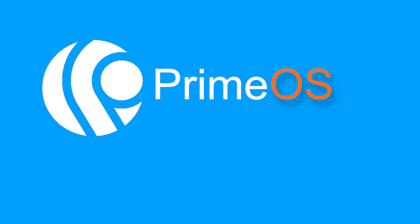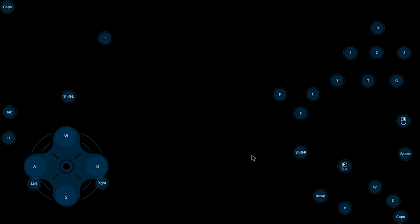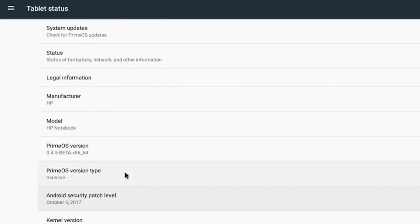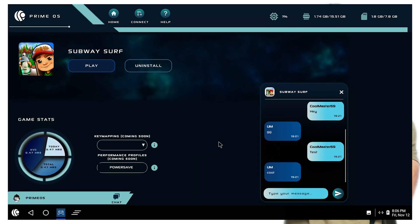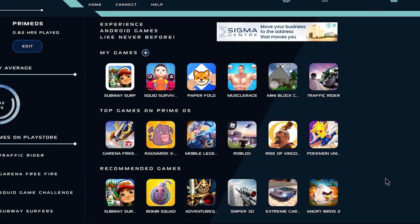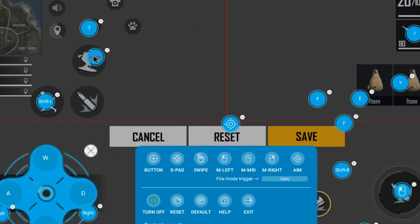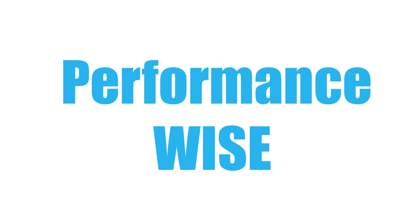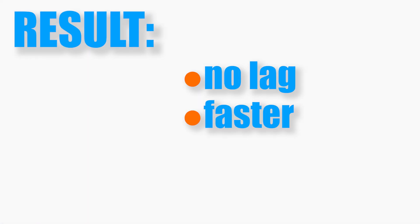First up is PrimeOS. Honestly, if you want to play Android games on your laptop or desktop, it's the best choice. You've got a taskbar, a start menu, and you can even move windows around, just like in Windows. It comes with something called Gaming Center — you can set up controllers, map your keyboard and mouse to games, and it makes playing PUBG or Call of Duty easier than an emulator. Performance-wise, it runs directly on your hardware, so no annoying lag like you get with emulators.